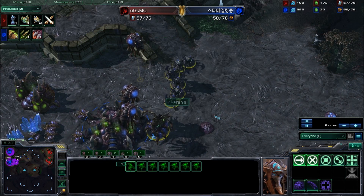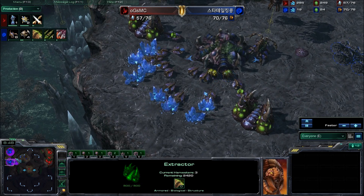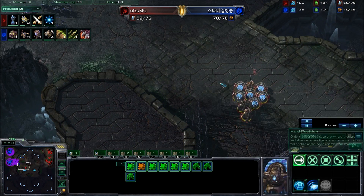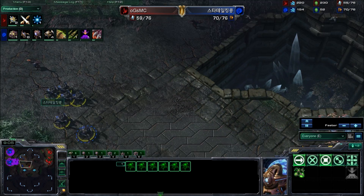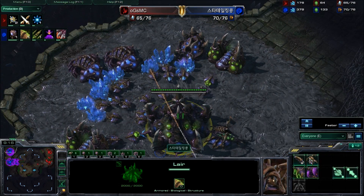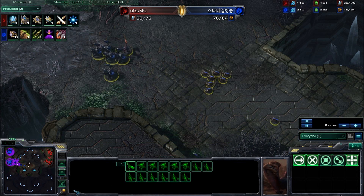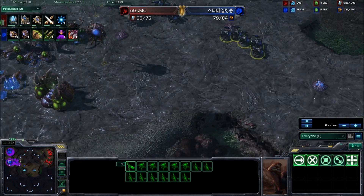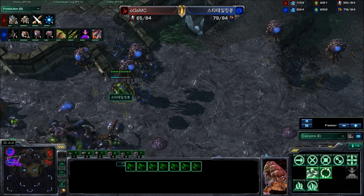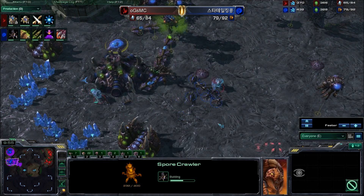Switching to roaches now, and we see just how safe this 14/14 build is — double extractors, all gases, and after all that aggression he's going for roaches, very safe and especially effective in close spawn positions. Smart decision making from King Kong. He'll probably build up a force or expand again, but as a zerg if you start to hesitate you'll fall behind. Two dark templar are on the way and he's just now morphing, with his ramp blocked — a slightly delayed reaction.